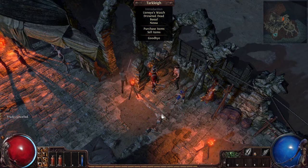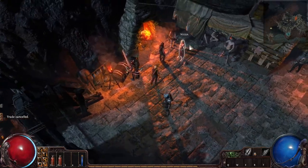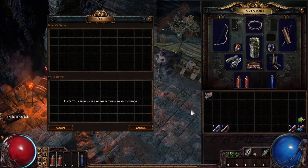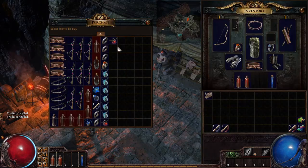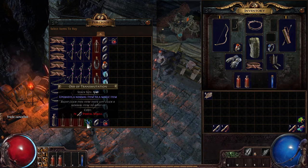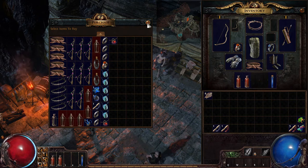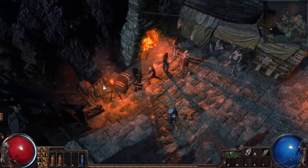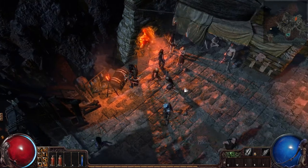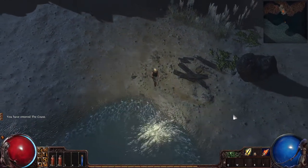Let's see what Nessa has while we're here. She's got all this cool stuff — seven Portal Scrolls. This is an expensive game, I get it now. Nothing in my stash. Let's put this in here for now and head on back to where we were — we'll take this route this time.